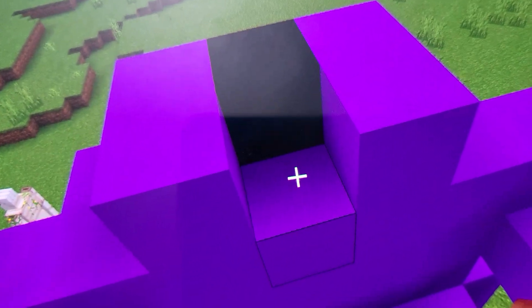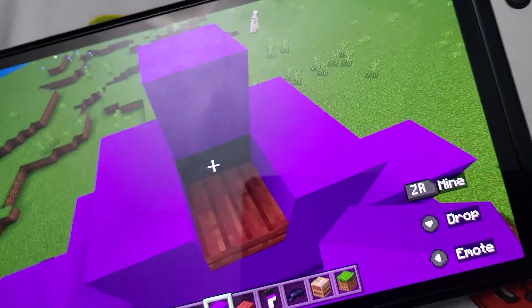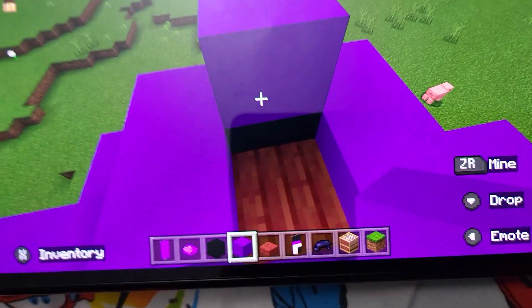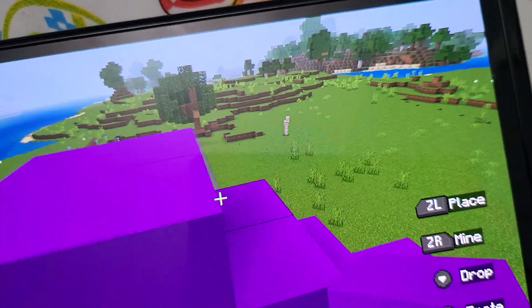Get your mangrove slab and put it right there for the top, and let's build the rest of the head. You have to build it just like this.